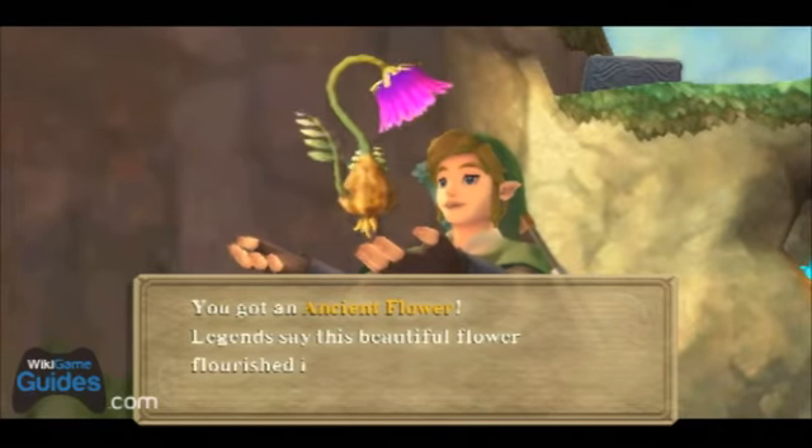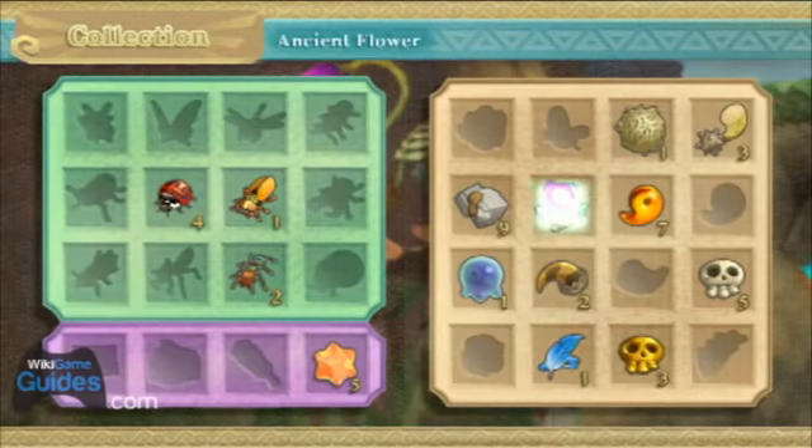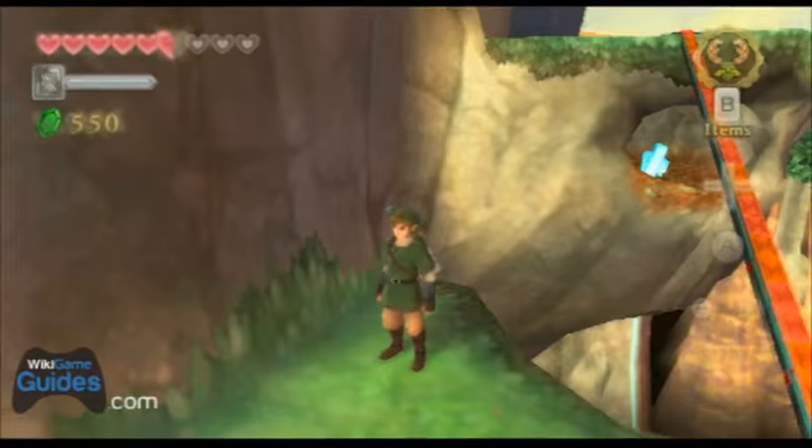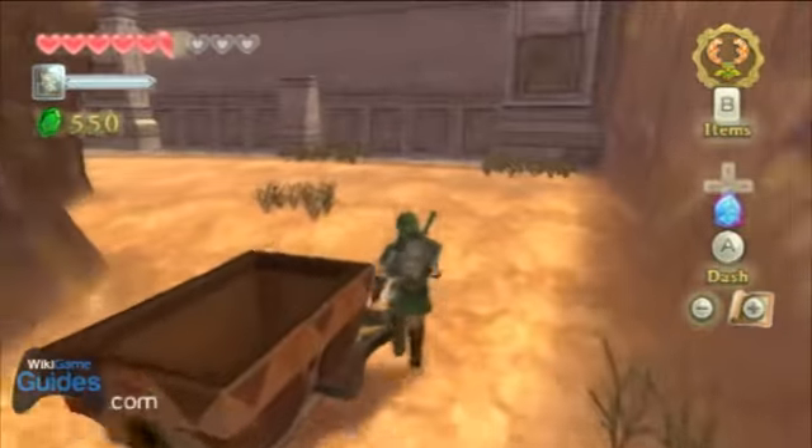An ancient flower — you will need one of those for the main quest, so be sure to grab one while you're in this area. Anyway, back to the task at hand: the heart piece.